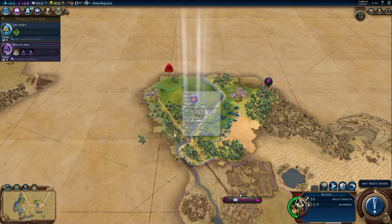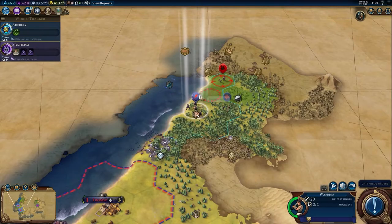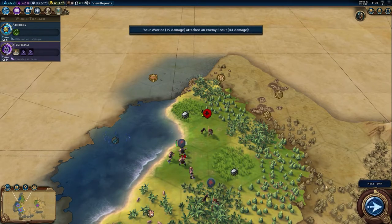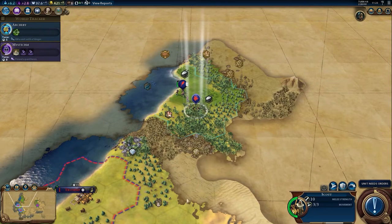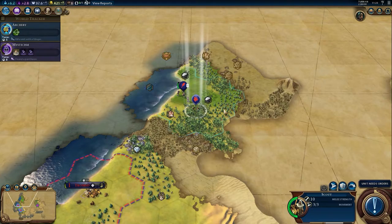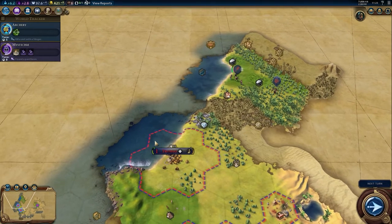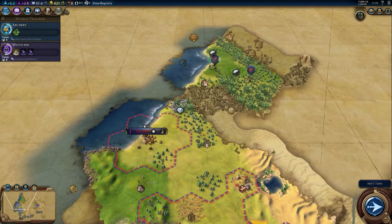Those are barbarians — we don't want to talk to them. This shouldn't be any problem. Let's finish that before... oh, they don't want to play anymore. Okay. Let's have our warrior stand by over here, let them heal up, and leave our city completely undefended — that is an excellent idea, I think. But let's end this episode right here.